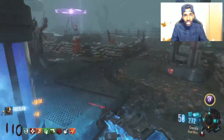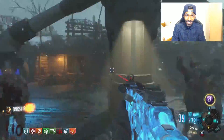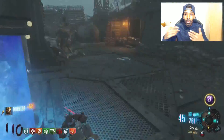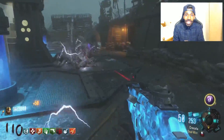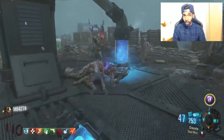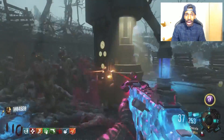On high runs in BO3 Origins, if you die, getting all your perks back is not easy. I was streaming my Origins game and I was on round 117 and I died. When you run around the map trying to get perks back, zombies will respawn very quickly and try to get you down. On BO2 it's easy because you can keep the full wave behind you, but on BO3 they respawn every 45 seconds. So playing Origins on BO3 you have to play very safe and try not to go down on high runs.